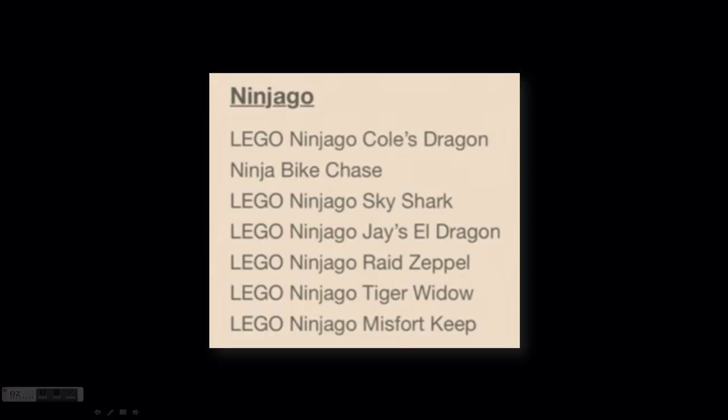Set 3 is LEGO Ninjago Sky Shark, so that might be the name of a pirate ship or something. I don't know how any of the pirate ships are gonna look like — they might look similar to Destiny's Bounty, so that'd be pretty cool.